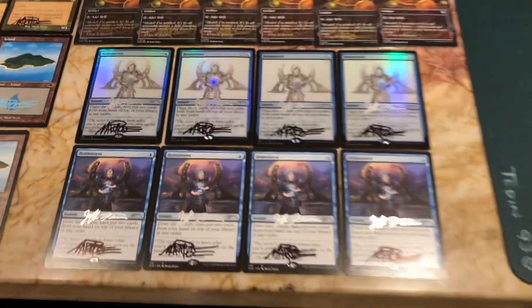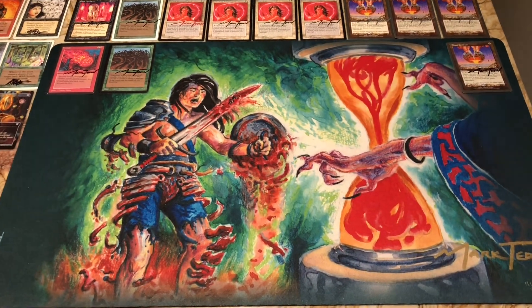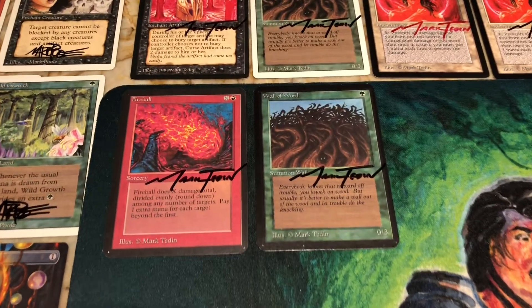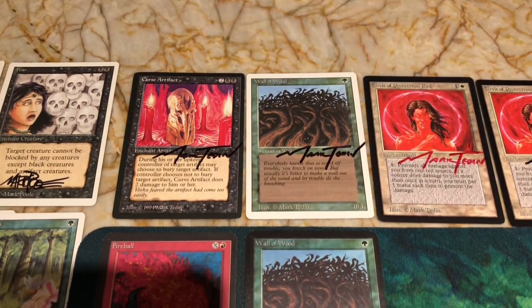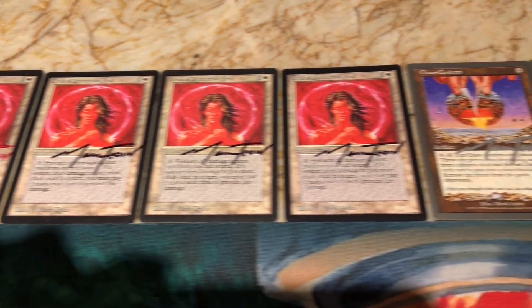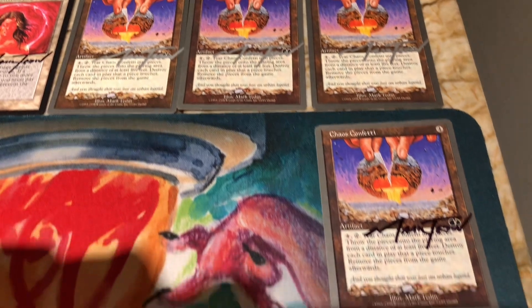The playmat we did pick up was the Mark Tadeen Time Twister playmat — we're going to play that tomorrow at the Alpha 40 Championship. While we were there we got Mark to sign some Alpha cards for the Alpha 60 project, some Antiquities cards, Revised cards, Beta COP Reds signed in red and black, and Chaos Confetti signed in silver and black.